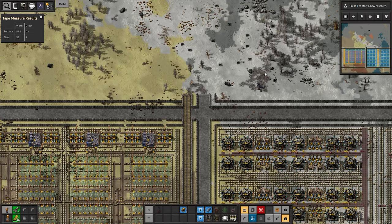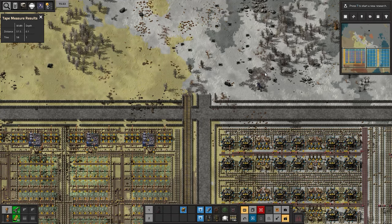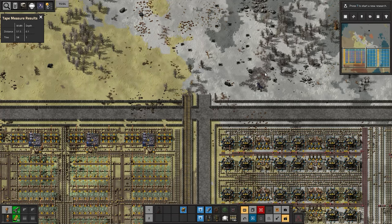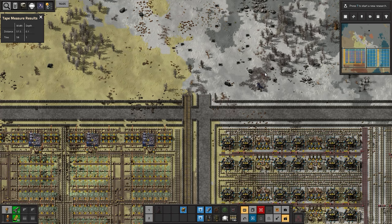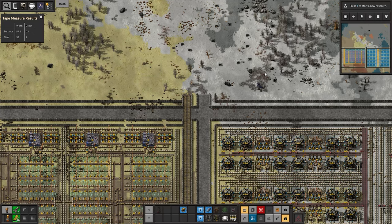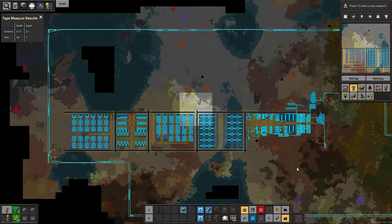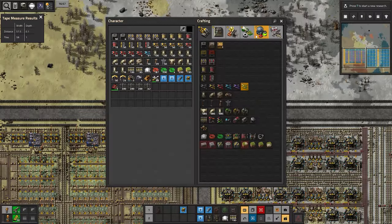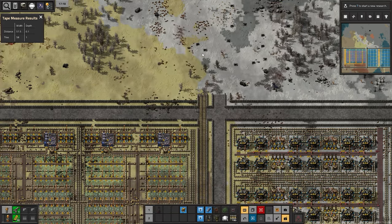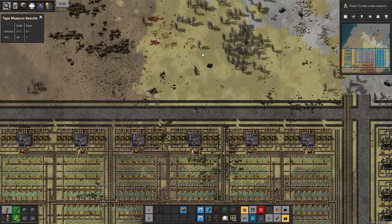Hello and welcome to Episode 3 of my Let's Play Factorio Space Exploration series. In the last episode, we built a whole load of factory which is not turned on, but we will need it at some point. We built a whole load of pulverizers to deal with core fragments. We also dealt with some iron and steel, and we've got the computer chips and copper laid down.